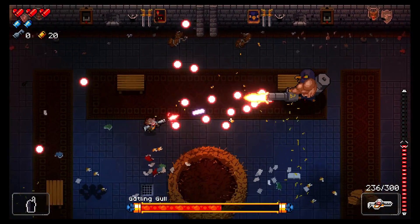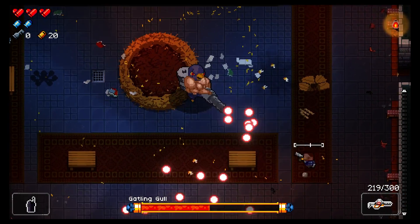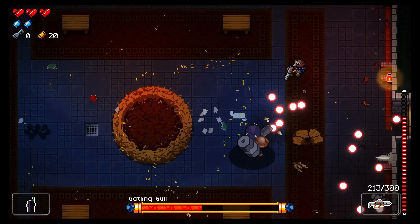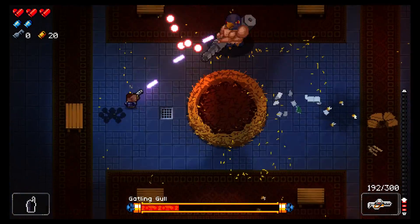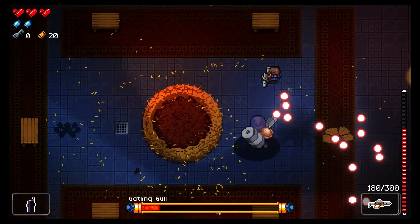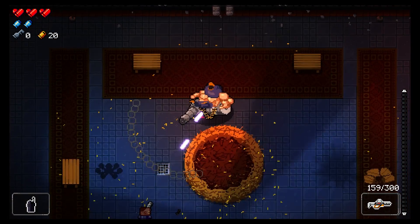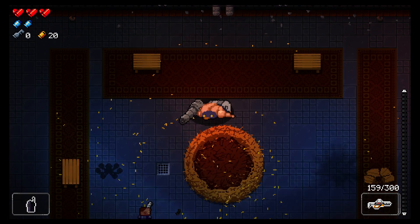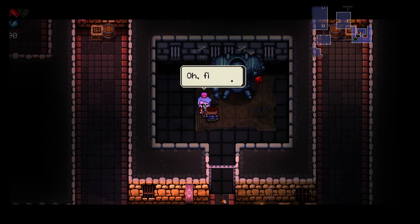The game gives you a tutorial that describes things pretty well, and then sends you on your way to work through levels of a dungeon. Later on, when you've progressed far enough, you can choose to start at the third floor. The dungeon crawling loop involves fighting enemies, finding keys, looking for treasure chests that give you items and weapons, cashing in your currency at the shop to buy better upgrades and weapons, finding special keys that save NPCs you can use outside the dungeons to upgrade permanently, and of course, fighting bosses.